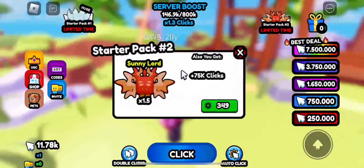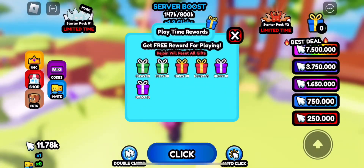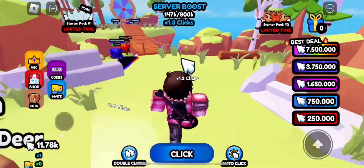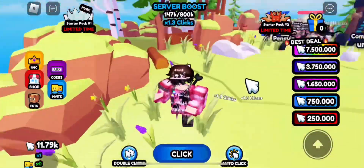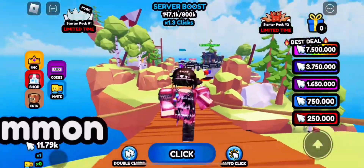You can get auto clickers as well if you truly want to do that, but basically just click on your screen and you'll be able to get the item. You can also get boosts in the server which will help. Codes also help, and pets obviously do as well, like I mentioned.